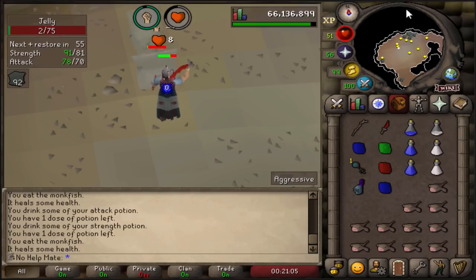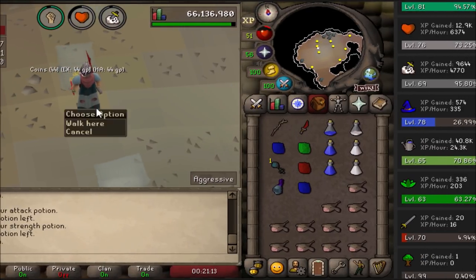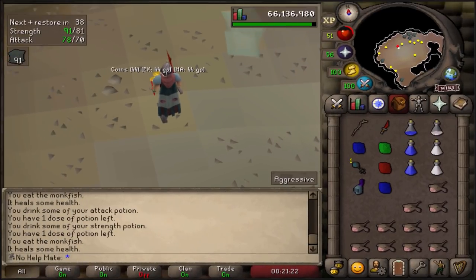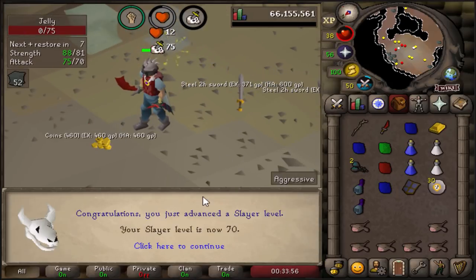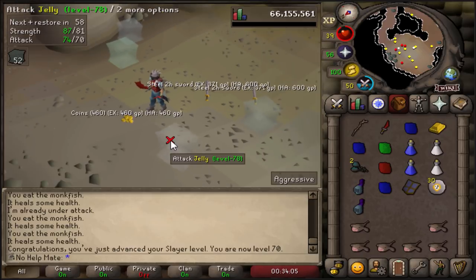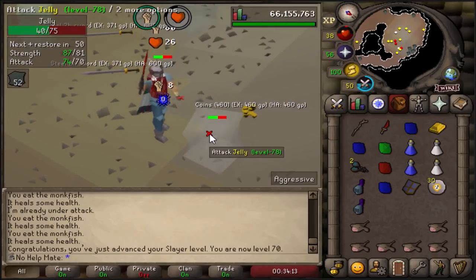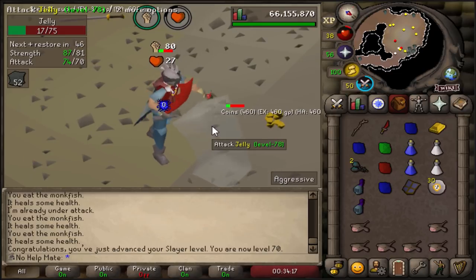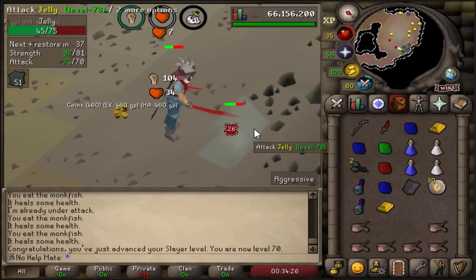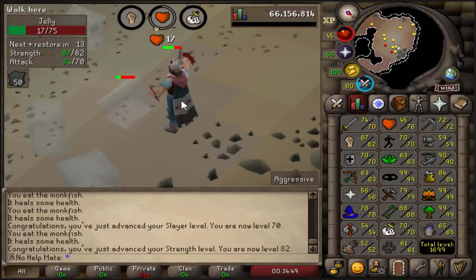I've been doing slayer today - checking the loot tracker: done 9.6k slayer and gotten three brimstone keys already - amazing. Then 70 slayer achieved! We can now kill Kurasks, one of the best slayer tasks for an iron man - nature runes, limpwurt roots, herblore secondaries, and quite a bit of money. Hopefully I get assigned them in the next couple of tasks. We just got another brimstone key from a runeful hound - what a great trip. Also just hit 82 strength - that should make another max hit.